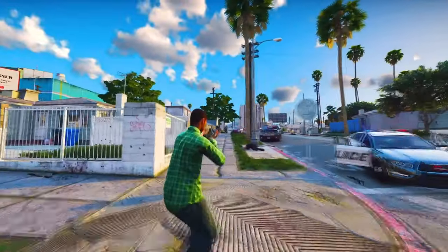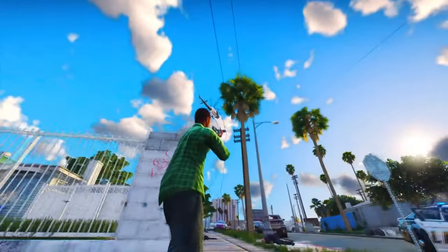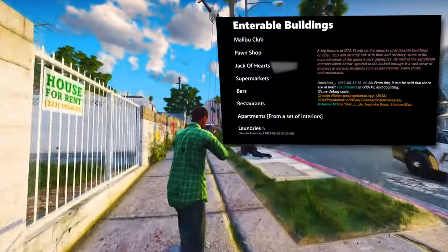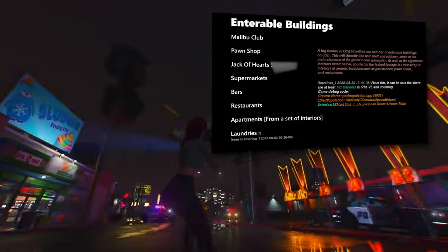As for enterable buildings, Grand Theft Auto 6 is set to offer more opportunities for exploration. Confirmed locations you can enter include the Malibu Club, a pawn shop, the Jack of Hearts, supermarkets, bars, restaurants, apartments, and laundries.